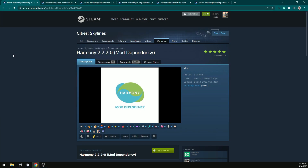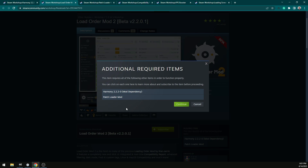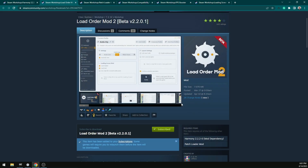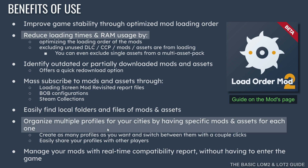To use those, head over to the Steam Workshop and click subscribe on all of them. Note that additional items may be required and you have to click those too. The new Loading Order Mod reduces loading time and RAM usage, and it also has a new feature I'm really excited about: you can make profiles for each different city so you can jump back into a game you built a long time ago.